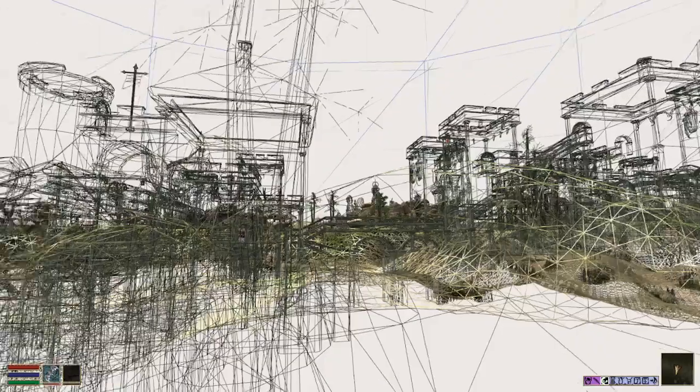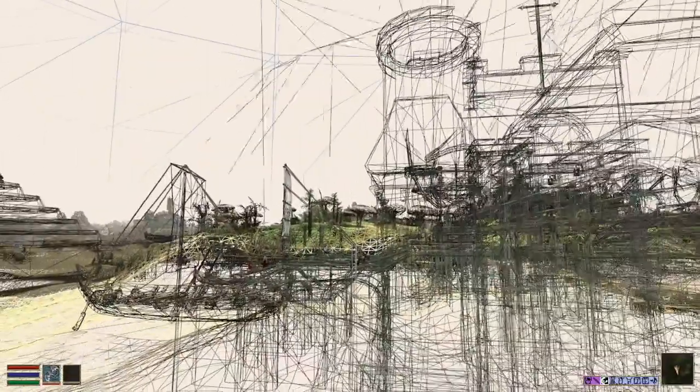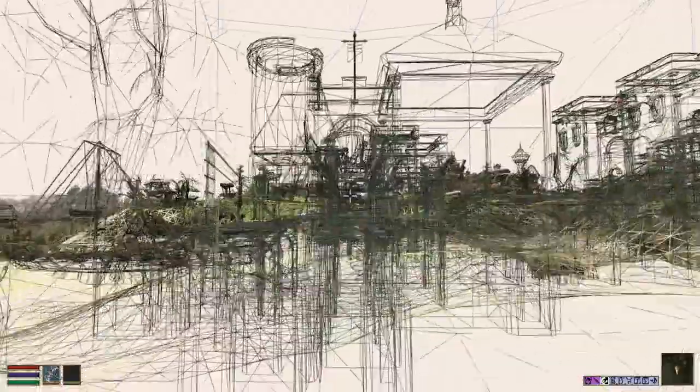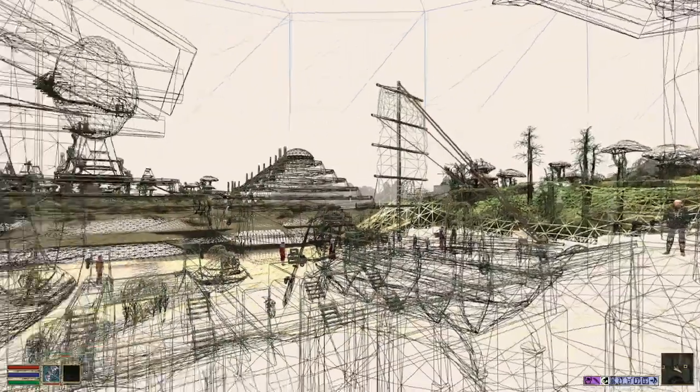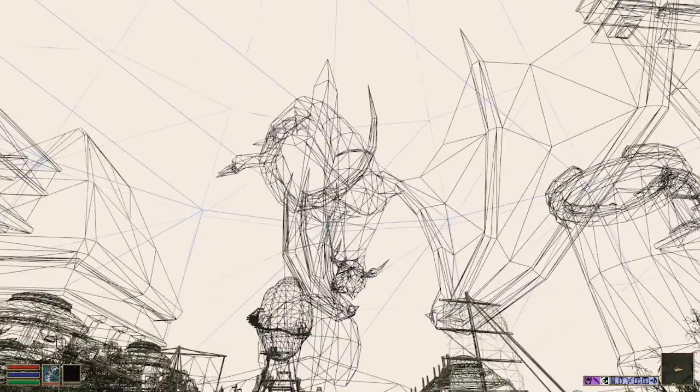I'm at Even Harp. I just have to figure out how to navigate. There's the gate — if we can get ourselves on those steps somehow. I keep missing the steps. Even Harp looks really trippy in wireframe. We're definitely in that little dock plaza now. There's the dragon statue. It looks so different like this.